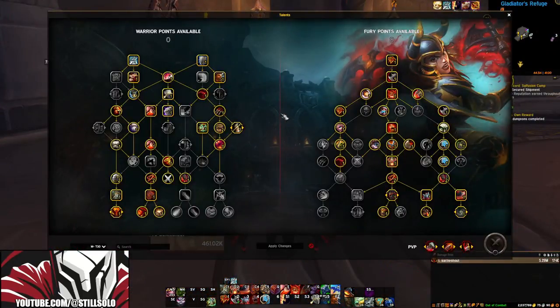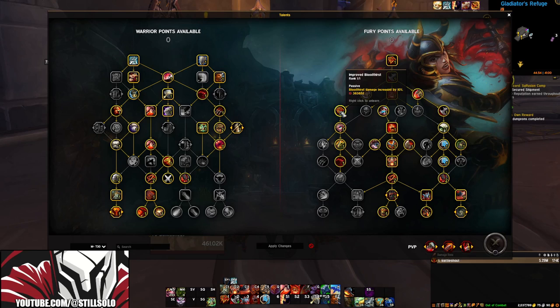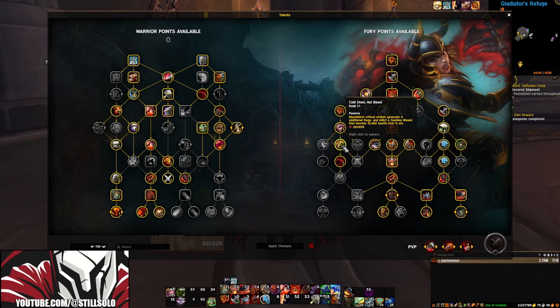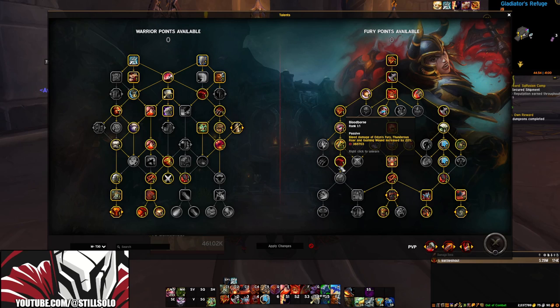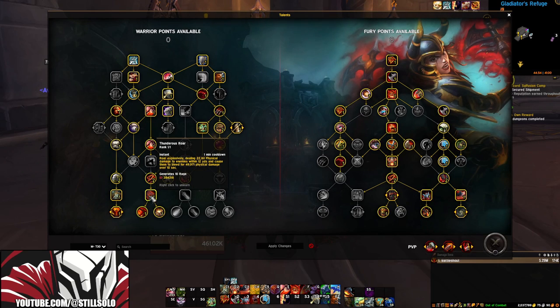Now let's look at our Mythic Plus build with the new tier set. We're going to be picking up things that are going to be buffing our Bloodthirst: Improved Bloodthirst, Focus in Chaos, Cold Steel Hot Blood, and Bloodborne. Since this is still an AoE-focused build, we're going to be picking up Improved Whirlwind and Meat Cleaver. And because the talent Bloodborne increases our bleed damage, instead of going with Spirit Bastion, pick up Thunderous Roar because it's going to put a bleed on the target.